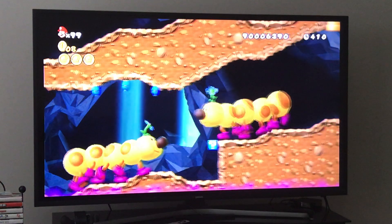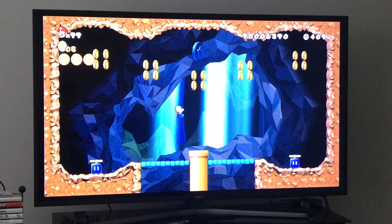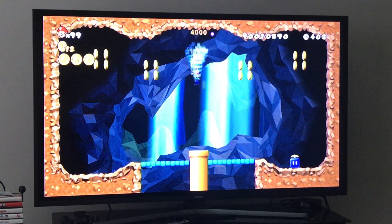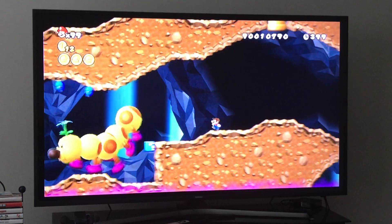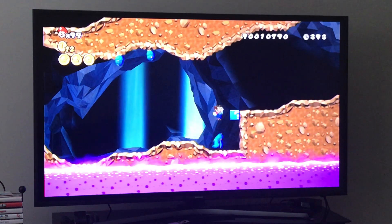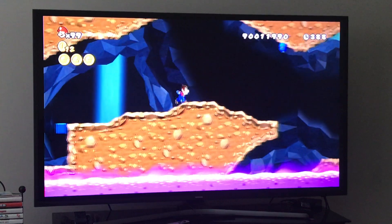We barely made it up here, but that's okay — we can do the rest without issue. All you have to do right here is use a propeller block and then propeller up into the star. That's all you have to do. Very simple. Now just grab your power-up and that's it.